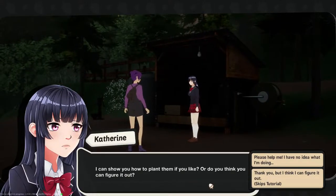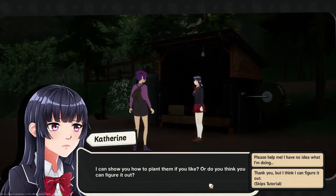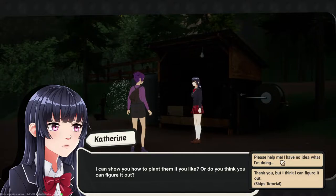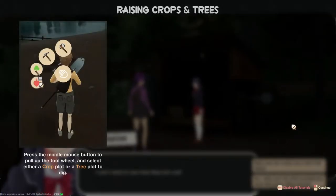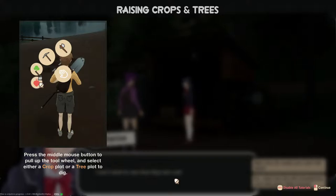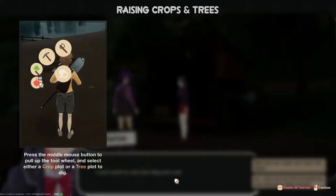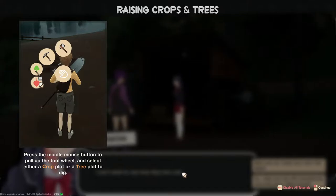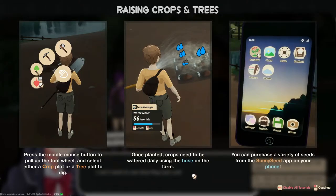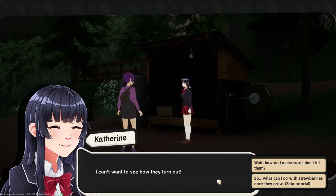Katherine, I can show you how to plant them if you like. We did plant potato seeds on our own but let's go through the tutorial. Press the middle mouse button to pull up the tool wheel — you can select a crop plot or tree plot to dig. I just used my shovel. Once planted, crops need to be watered daily using the hose. You can purchase a variety of seeds from the Sunny Seed app — we did that too.